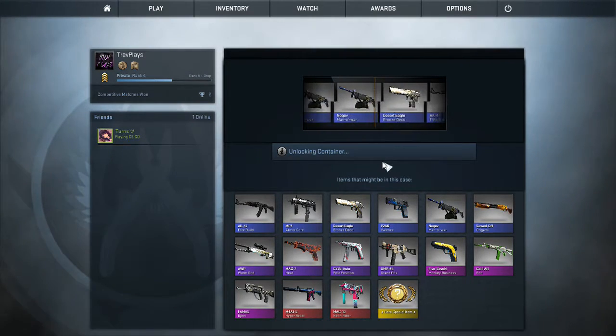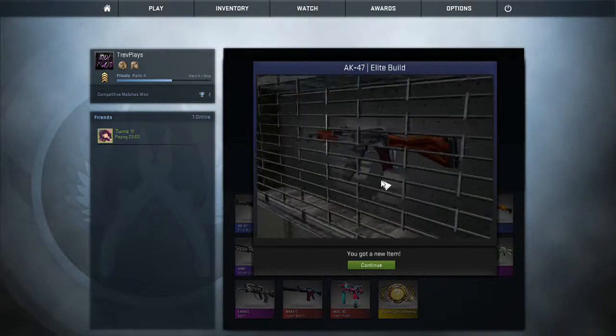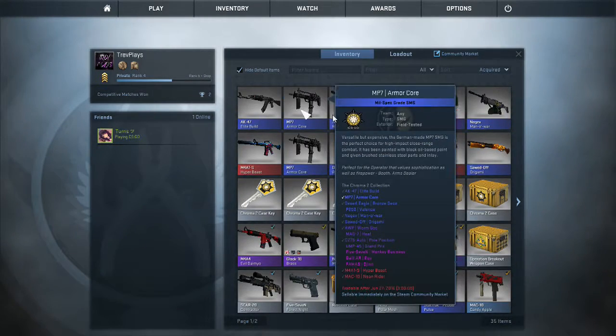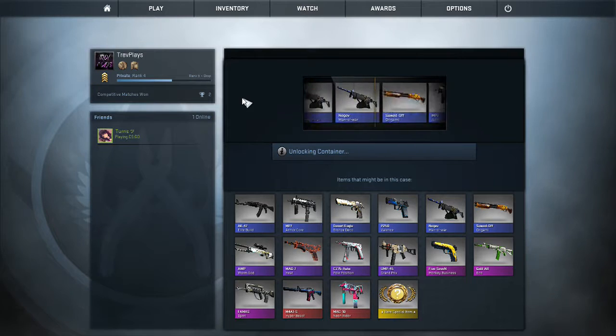Please... an elite build. Okay. That looks alright. Field tested — all these are field tested. Alright, we only got a few more cases. Please, Gaben, give us a knife. That'll top off this opening.